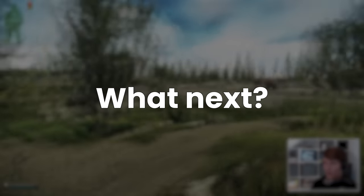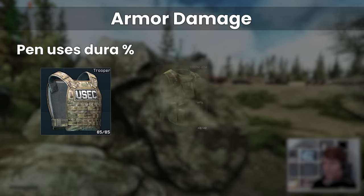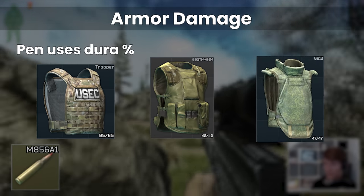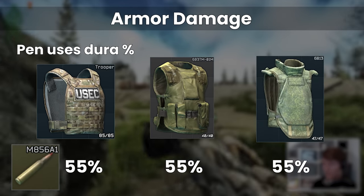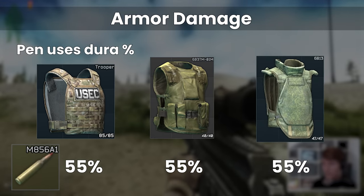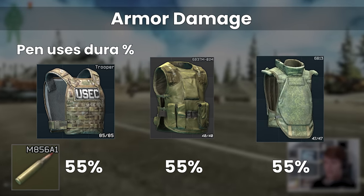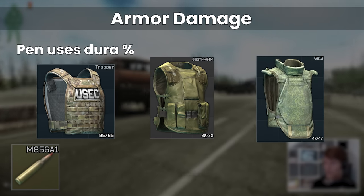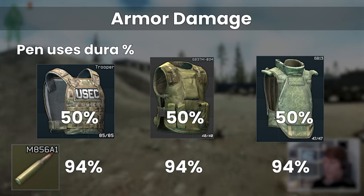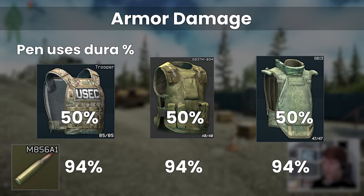So in order to expand our understanding of the system beyond this, we need to think about armour damage. The penetration calculations all use durability as a percentage of the original maximum to work out what the pen chance should be. This means that all class 4 armours at full durability have the same chance to absorb a specific bullet. For example, the HICOM trooper, the 6B3TM rig and the 6B13 ceramic armour are all class 4 and have the same chance to get penned by M856A1 on hit 1, which is 55%. This holds true at other durabilities as well, but because each piece of armour has its own unique durability, the part that changes is how fast it gets down to those percentages.